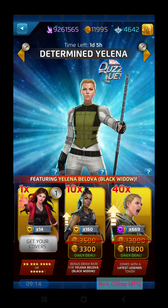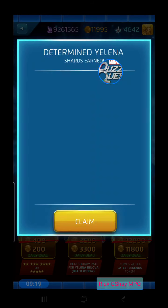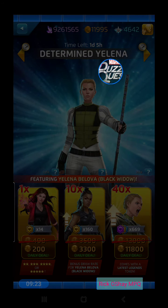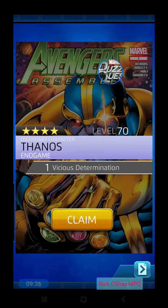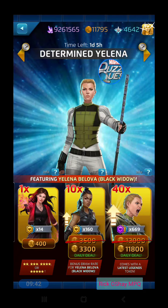Determined Yelena — we have another couple of shots here. Got a gold three-star Elektra. The daily draw — can it be gold? It is gold and it's a four-star! Way to go, viewer luck — that's super worth the 200 hero points. Three, two, one... it's a four-star Endgame Thanos! Very nice hit — appreciate the luck on that one.